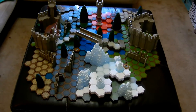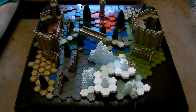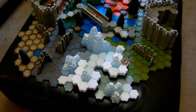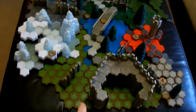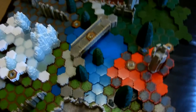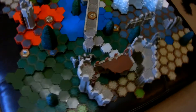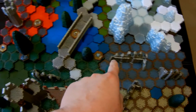Instead we decided to do a 2v2 match where we'd be on a team and just continually trade off turns — I'll explain that later. So instead of spawning in those positions, someone spawned on this side of the map and we spawned over here. Cutoff points were set so you can't go past this line right here, and the other side was not able to spawn past that line over there.